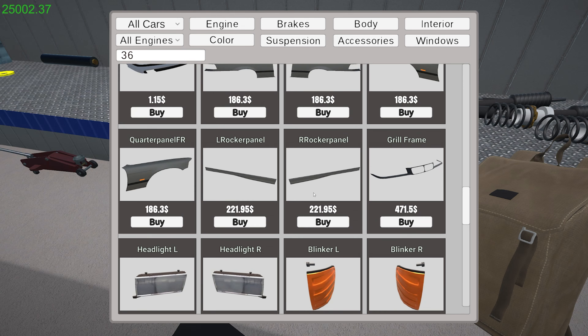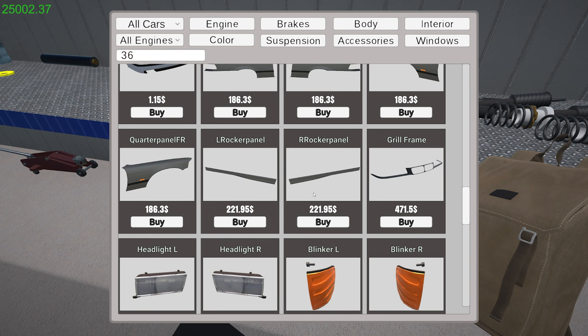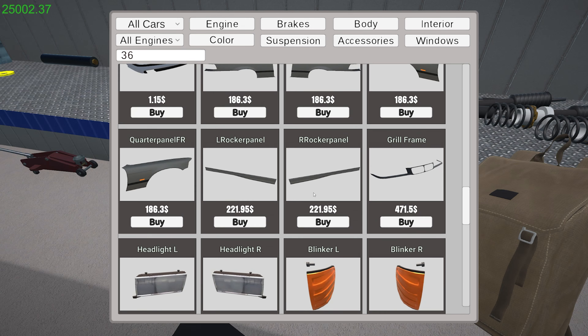Only one weld holds that whole rocker panel on. This thing is looking sweet. Some of you guys don't like them — that's fine. But I enjoy the drifting stuff. I am going to do a livery on this; it might take some time to do it, but I'm going to try my best to make it look cool.